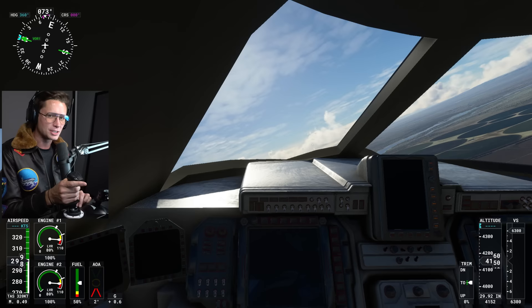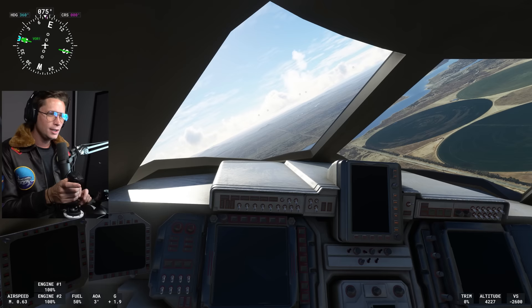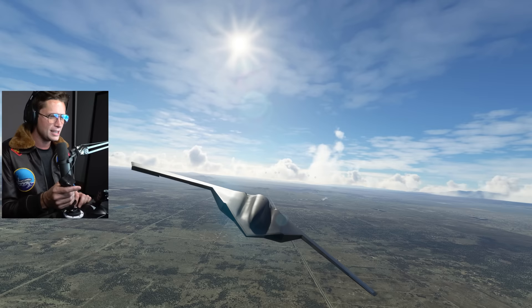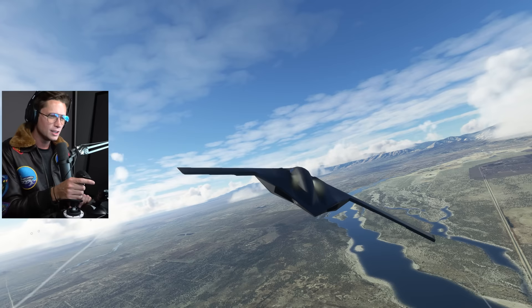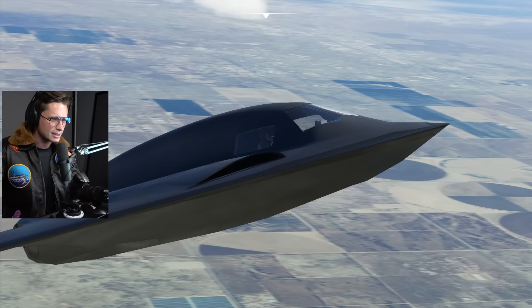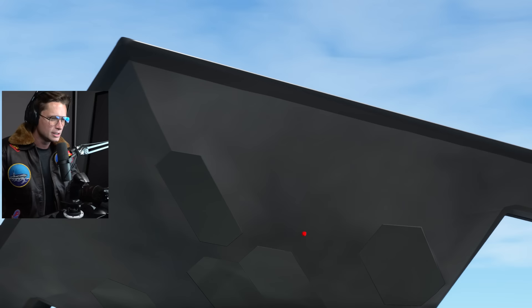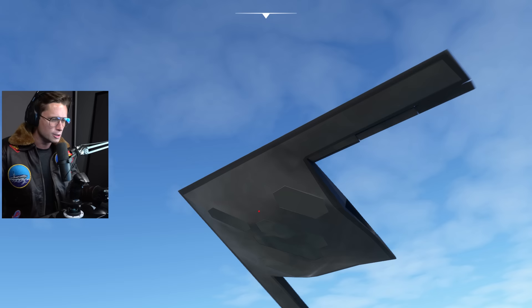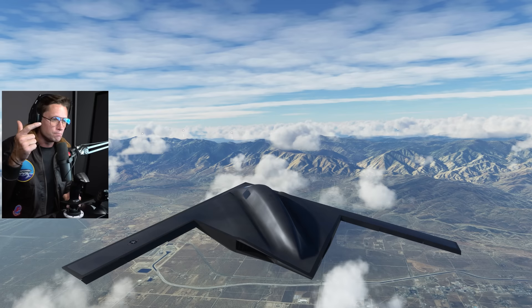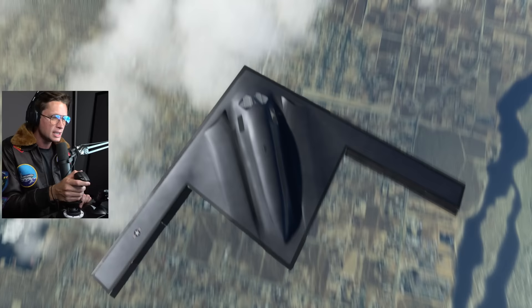Nothing is going to be able to detect us and we can pretty much fly anywhere we want in the world. If we want to drop bombs, we can. If we just want to do some reconnaissance, we can do pretty much whatever we want. The handling's not bad. It looks like something out of a futuristic space game you'd envision in a sci-fi film. Look at those really skinny intakes — they're on top, so it's harder to read by radar. The bottom of this thing is made to absorb and deflect radar waves so you can't pick it up. You can fly at like 60,000 feet, get way behind enemy lines, and they'll never even know you're there.